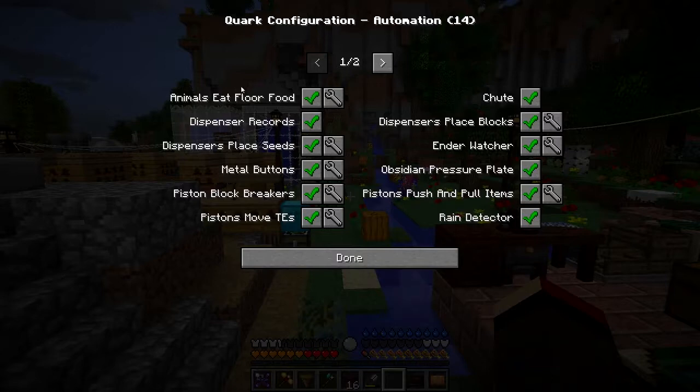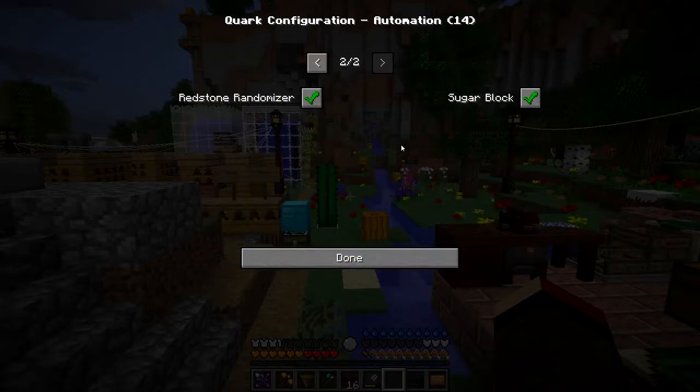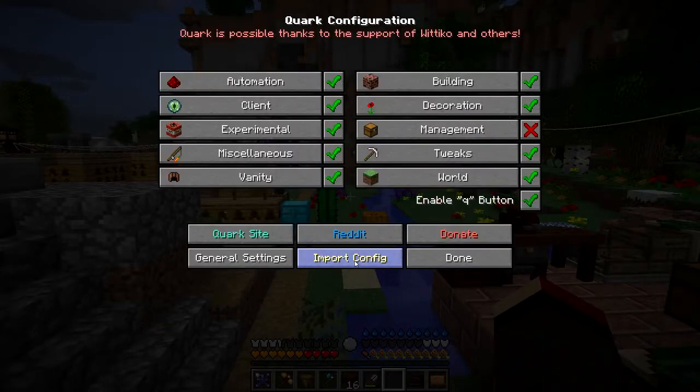For example, you can click on Automation and it gives you all sorts of bits and pieces. Animals eat floor food - in other words you put some food on the floor and an animal will eat it. A dispenser will play records, dispense seeds, you've got metal buttons, piston breaker blocks, pistons move and enter tunnel entities, a chute, dispenser places blocks, an Ender Watch, an obsidian pressure plate, pistons push and pull items, and a rain detector.